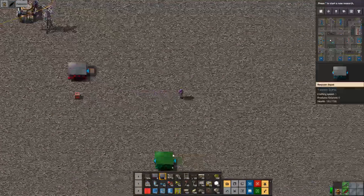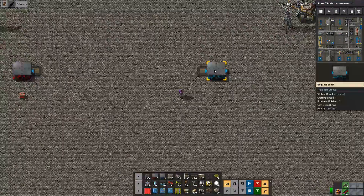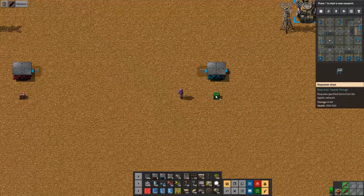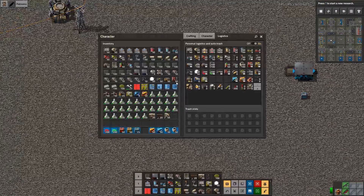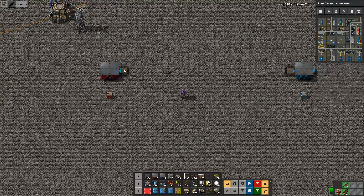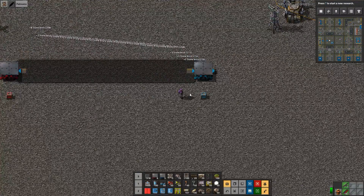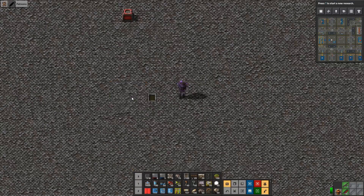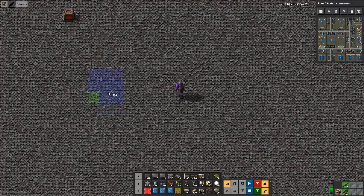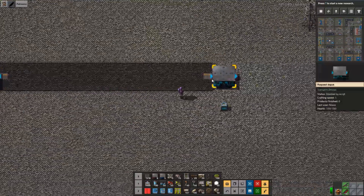It starts with a building called the supply depot — it's a nice red color, which leads our thoughts to a provider chest, and that's not completely off. Likewise, we have a request depot, which obviously leads our thoughts to a requester chest. That's basically the start of things. These two are not connected by themselves, so we need to connect them by a road. It's very important that when you place these, they have a little road attachment that needs to be on the road.